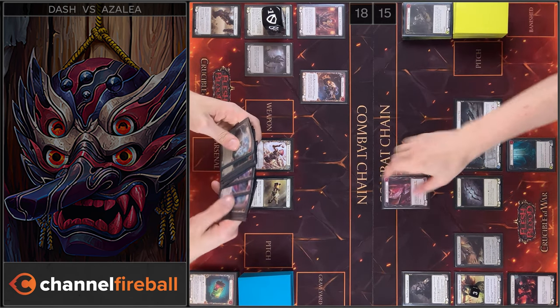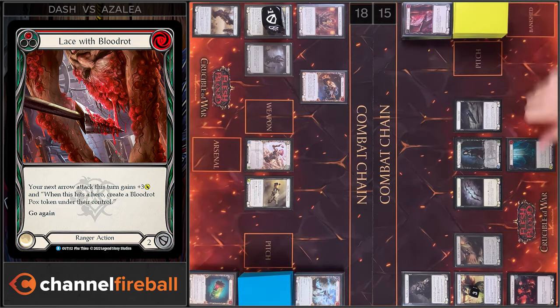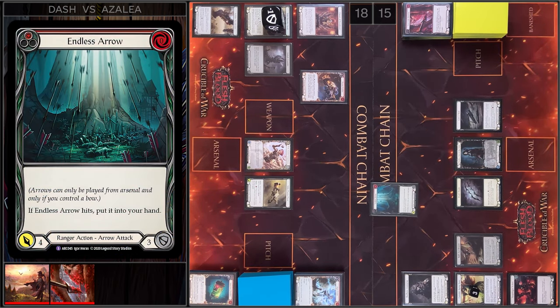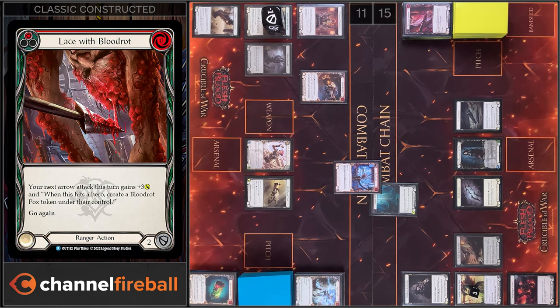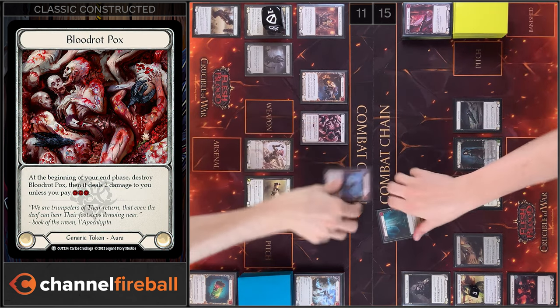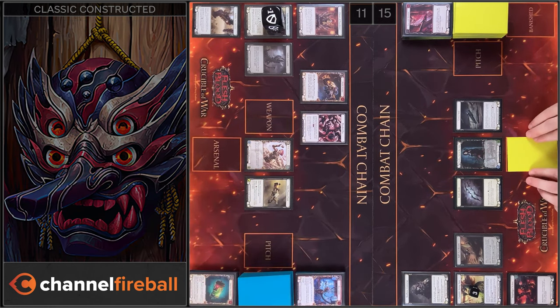I'm gonna play Lace with Bloodrot. And I'm gonna play Endless Arrow from my Arsenal Zone. 10 damage. I'm gonna block 3 damage, I have no reactions. I take 7. 11 left. Your token. Endless Arrow goes to my hand. And that's all — I'm gonna arsenal this card and pass on to you.